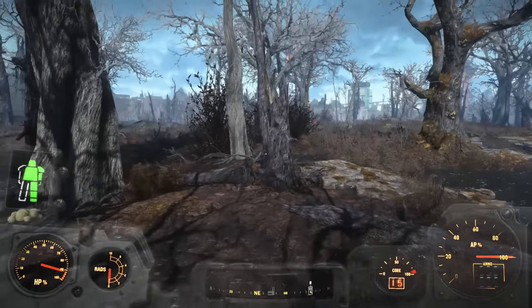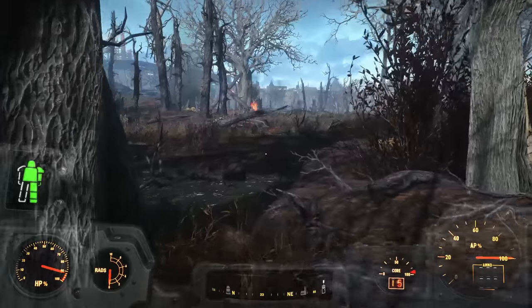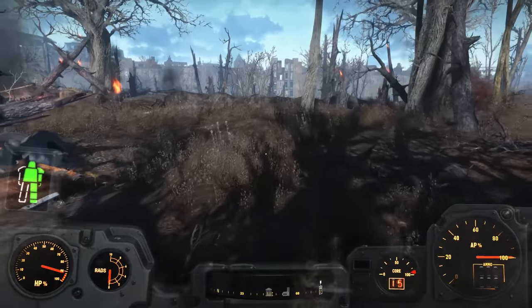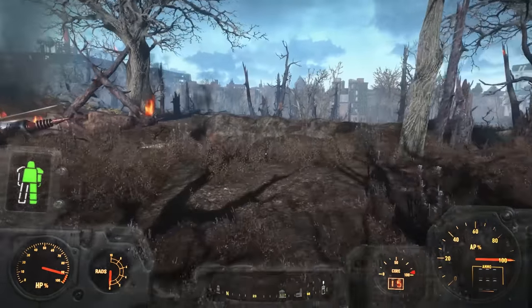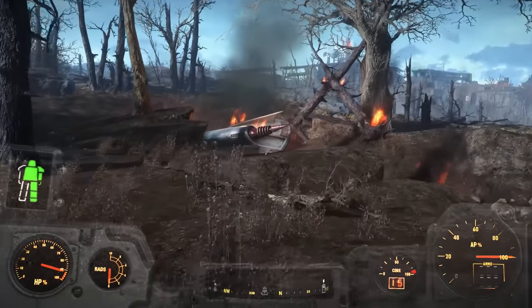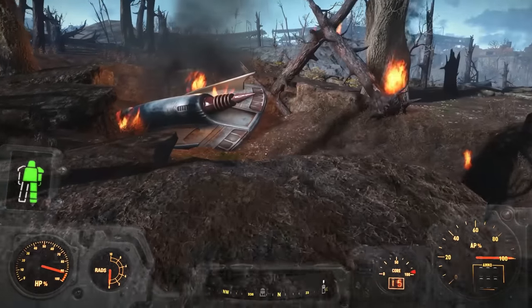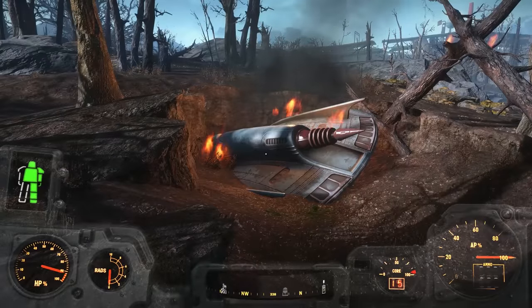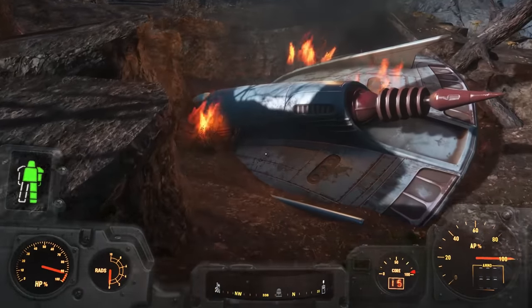If you follow the smoke and the radio beacon correctly, eventually you'll find trees on fire and you'll see a pillar of smoke in the distance. Here you find a crashed alien spaceship — it hit the ground and left a huge scar. Unlike the fake alien ship that the Hubologists use in Nuka World, this one doesn't have a door that you can easily access.